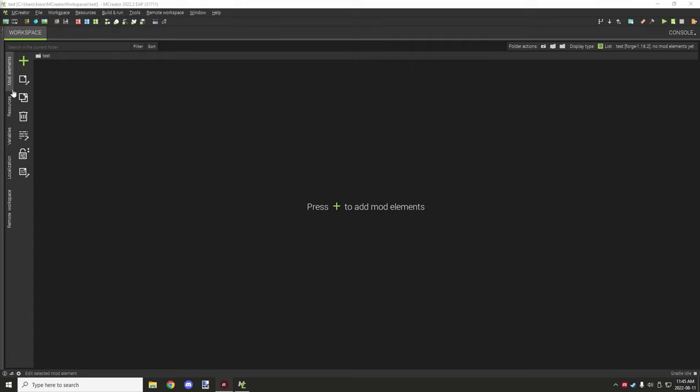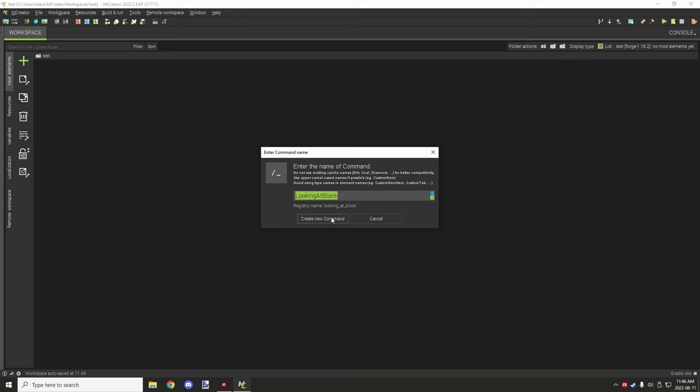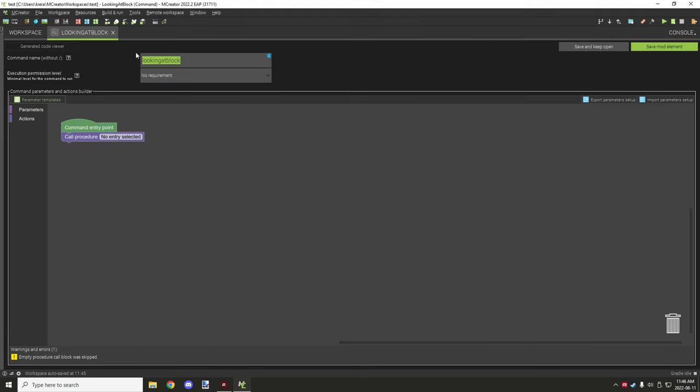First, go to your green plus icon, click that, then click the command option. You want to give it a name — this has to be English characters, text for regular things; you can use underscores and numbers. Underscores aren't really needed as they already get applied to the registry. We're going to call it something like 'looking at block.' This will be the name of the command. You can also change the command name in the command settings.